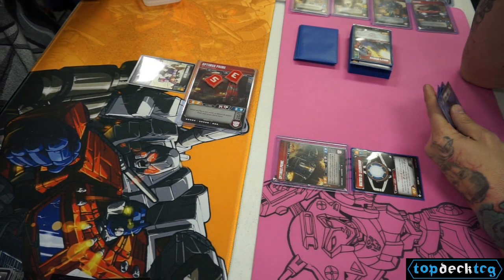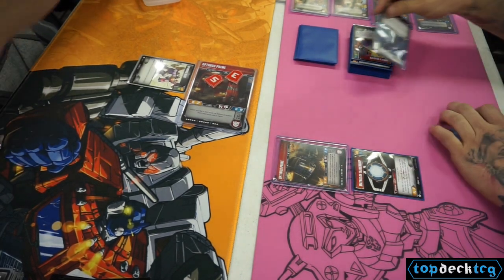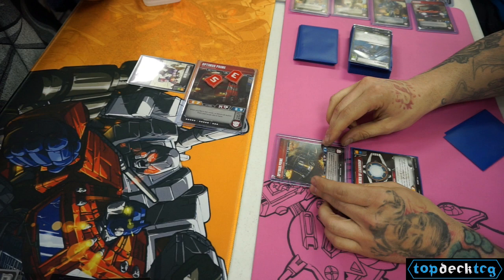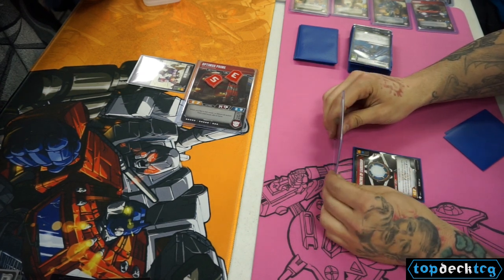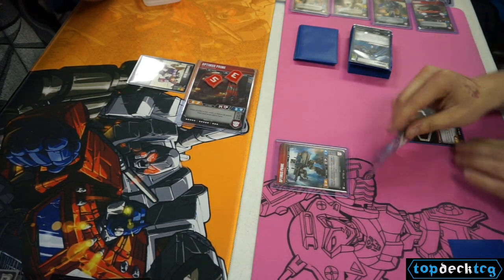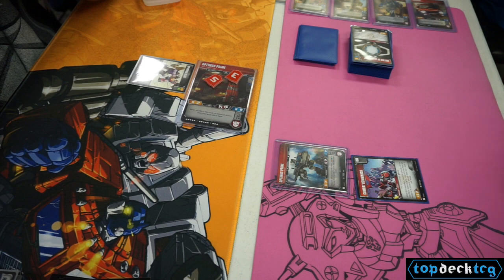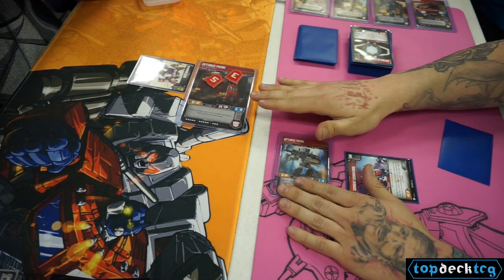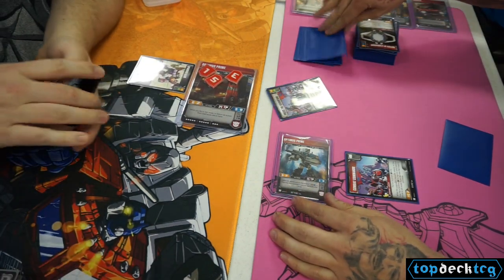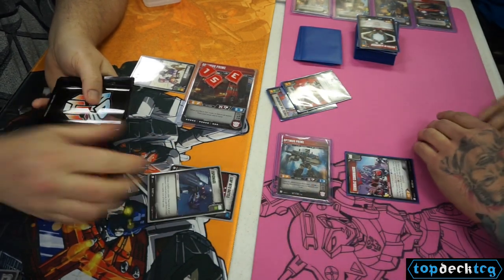My thought process here is probably flipping Optimus Prime or flipping Ironhide to get to that combiner. I play the Espionage, naming Blue — the only card in his hand — which is that Heavy Handed, stripping it. I'm really in the tank about this play. I go with the Combat Commands, which allows me to flip those other character cards, giving me plus 1 attack and the ability to flip another character, which is really nice. I go for Hot Rod, which puts 1 more damage onto Optimus Prime. We're attacking for big numbers and end up getting a double orange, which is really nice.